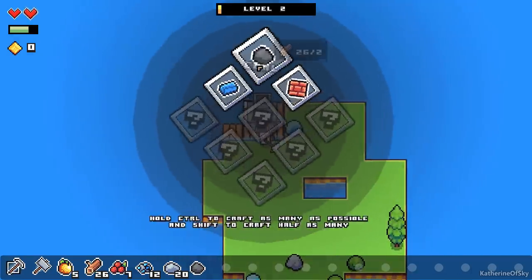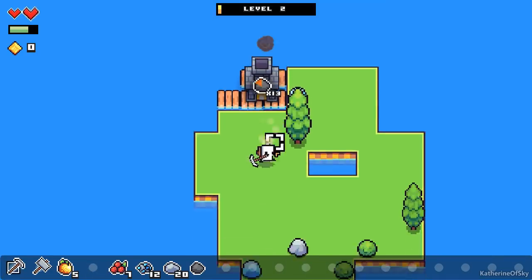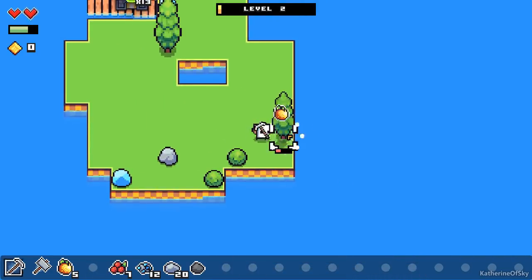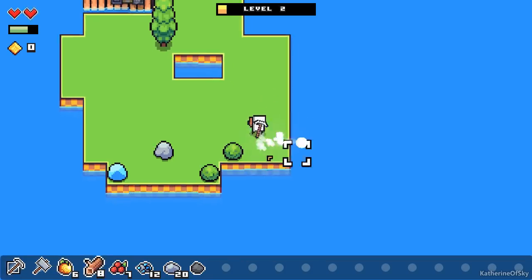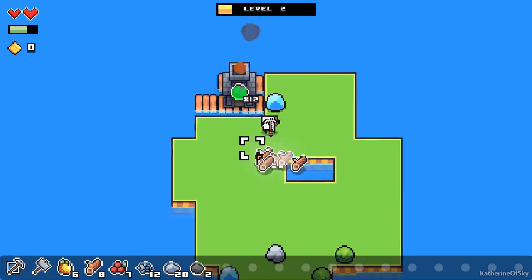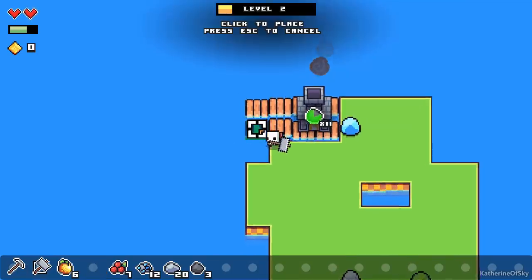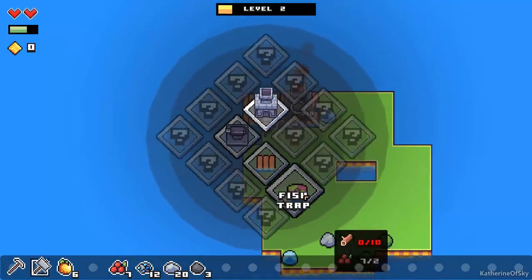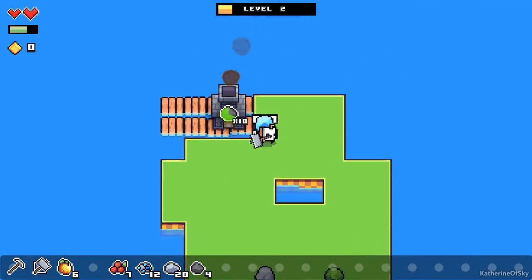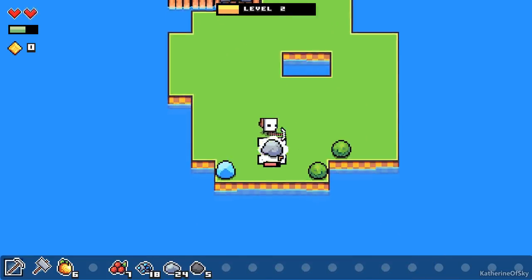Control to craft as many as possible, and shift to craft half. So we're going to do all the possible wood we can. Now I want to build a couple more of these little rafts or bridges. Building fish traps would also be very good, but we need lots more logs for that. We are going to collect plenty of iron ore as well as stone. It's all good.